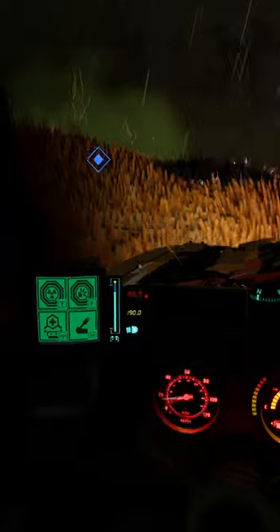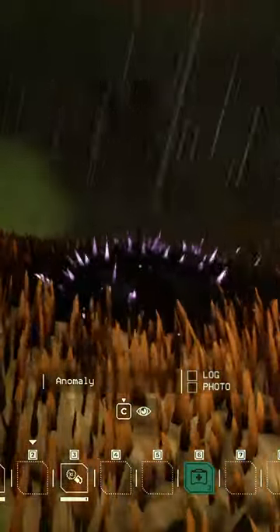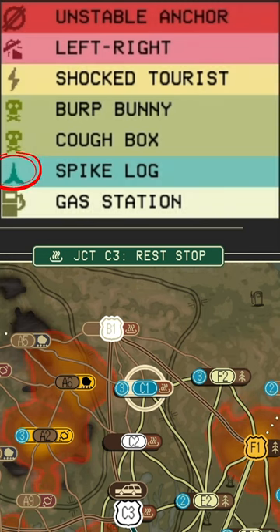The Spike Log Anomaly looks almost identical to the Spike Puddle Anomaly found much earlier in the game, except it's more likely found in the woods than on the road, and it's longer and taller. Similar to the Spike Puddle and Can Opener, the Spike Log is a Puncture-style damage type and is only found in the Scorch set of maps.